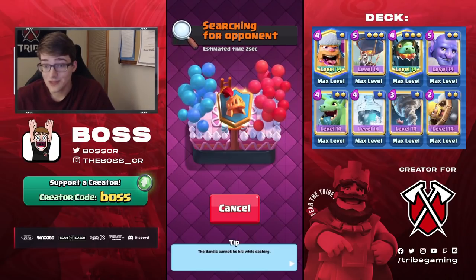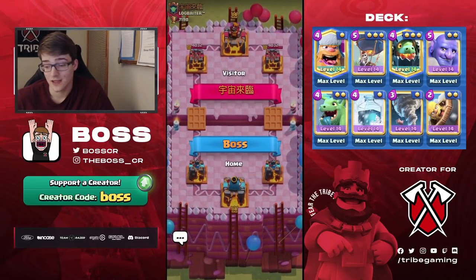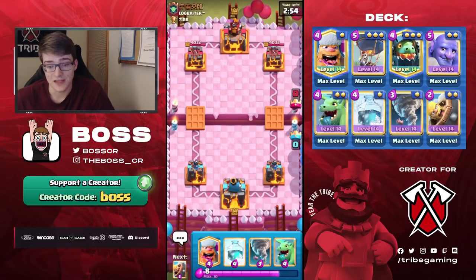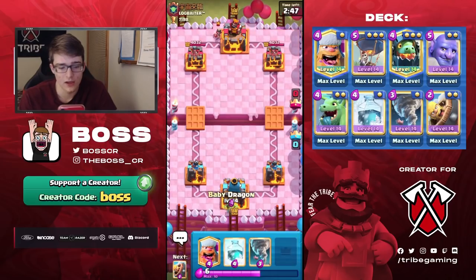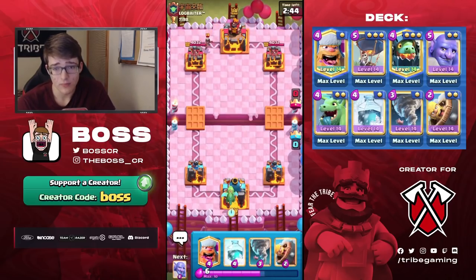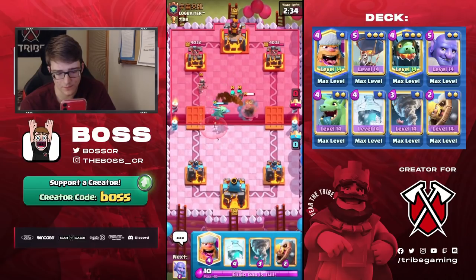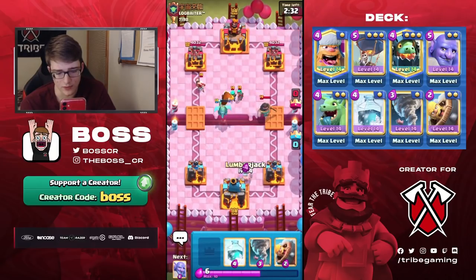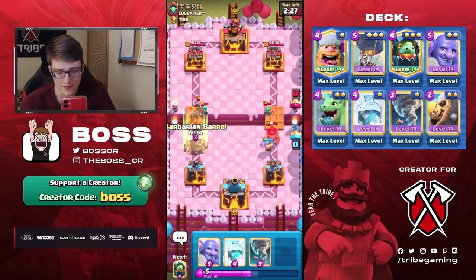Sometimes it can be difficult to get to the tower, but then when you do, it just takes one good Balloon Freeze — all it takes — and you can make really nice comebacks like that. I'm sure a lot of you know that because if you're losing to Lumber Loon, it happens. All right, looks like it's going to be some sort of Log Bait deck — his clan says 'Log Baiter' so I'd be pretty stupid to not assume that.